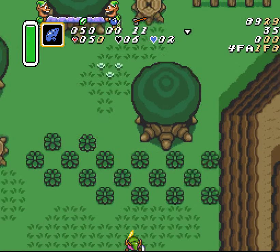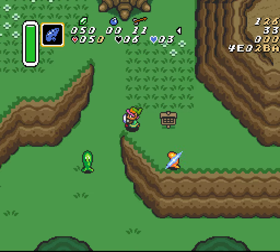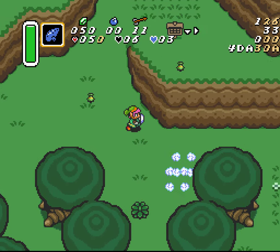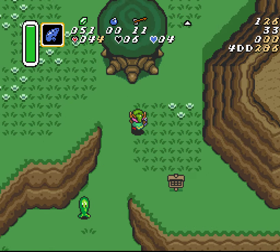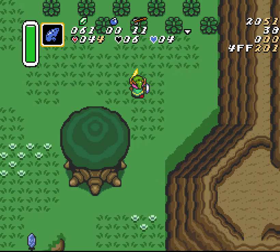You do have to screen transition in between pulls or it won't work. Tier two is to kill one, two, three, and aggro — four enemies and take damage. So if you've killed four or more enemies and took damage, you'll get tier two, which is blue rupees. Screen transition again.